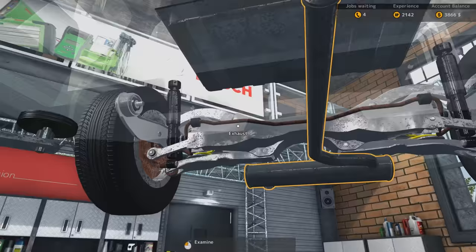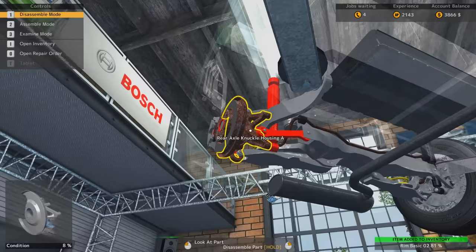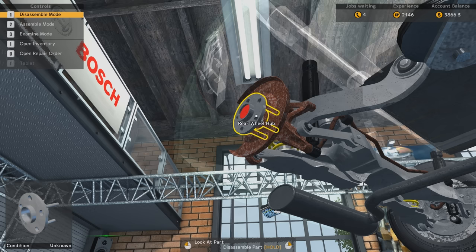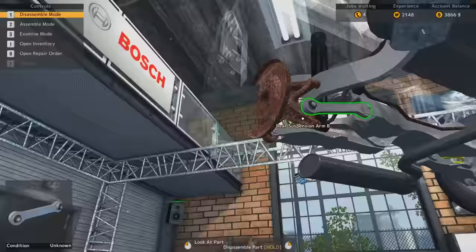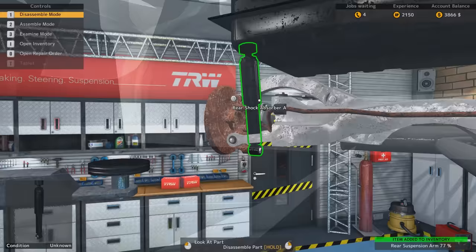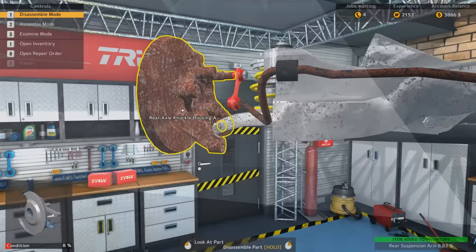That brake caliper looks horrible. What have you been doing, sir? And the disc — that comes off. A nice new shiny ventilated disc. There you go. And a brake caliper in much, much nicer condition. And back goes the wheel — or the rim. Some pulsing pain in the right hand, that's weird. Anyway, let's take this off. Look at all the rust here. What have you guys been doing? The brake calipers — the pads are in horrible condition, what are they? 16%. Brilliant.